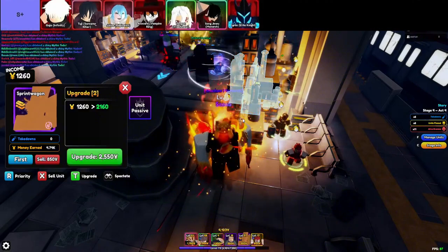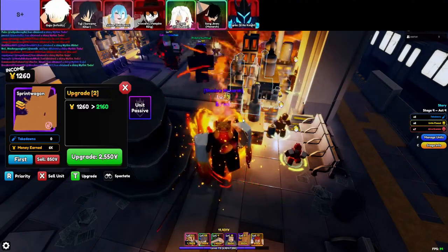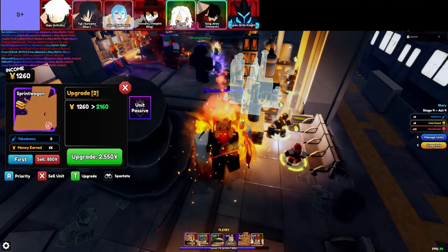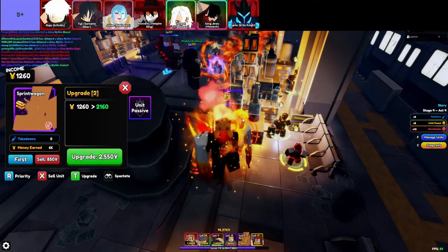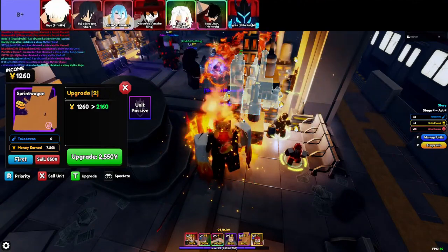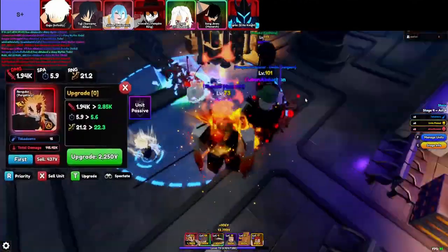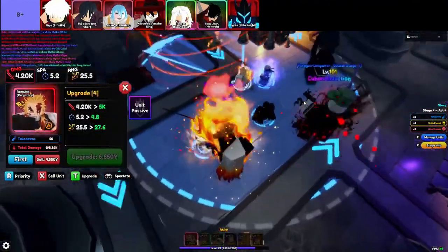The units in this tier are, in order from top left to bottom right: Gujo Infinity, 2G Sorcerer Killer, Julius Iceplosion, Alokard Vampire King, Tengon Flashiness, Song Jinwoo Monarch, and Ygros Elite Knight. If you're not running Gujo Infinity in your Anime Vanguards lineup, you might as well be playing on hard mode for no reason. This guy is the definition of meta right now. His DPS is through the roof, and when he's maxed out, he's got full AoE that's just ridiculous. And let's not forget that OP ability — low cooldown and capable of wiping the entire map, aside from bosses. If you're looking for the ultimate map clearer, it's Gujo, hands down, no contest.